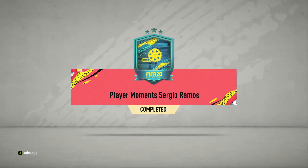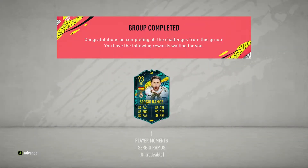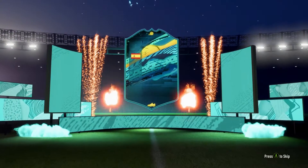What's up guys, we're back with another FIFA 20 player review. Today we're looking at Player Moments Sergio Ramos. He goes for about 430k. His SBC has no expiry date, so you can just put him in whenever you want. I would definitely recommend completing him — he is a very good player.